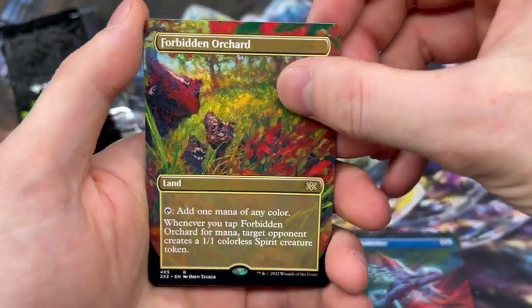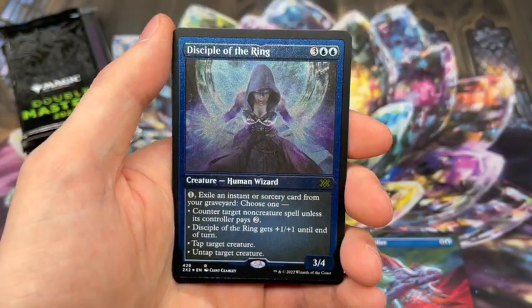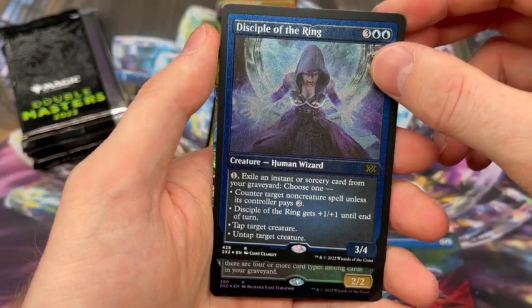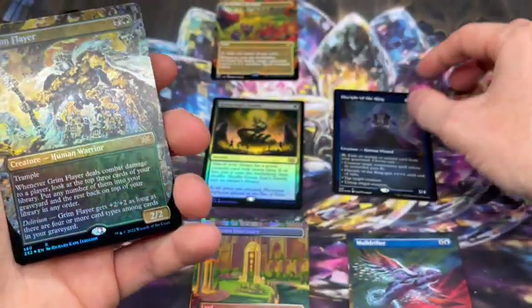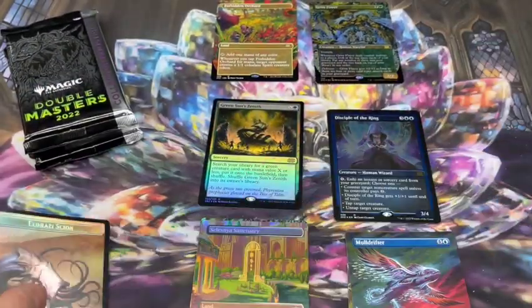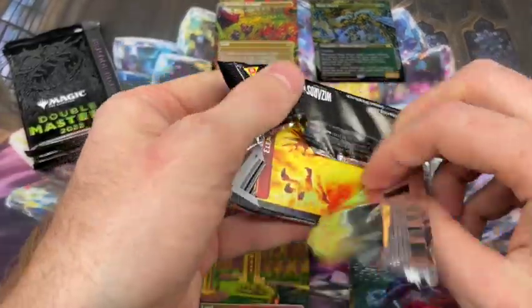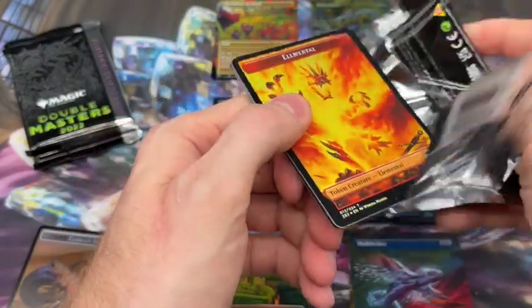The foil will be Disciple of the Ring - interesting, haven't pulled this one yet. It's not the most exciting but it is nice-looking art, she looks pretty pissed. And the last one is Grim Flayer. I have a few of him so he's probably going to be one of the more bulk borderless rares, at least from what I've seen - a lot of people have been pulling them.